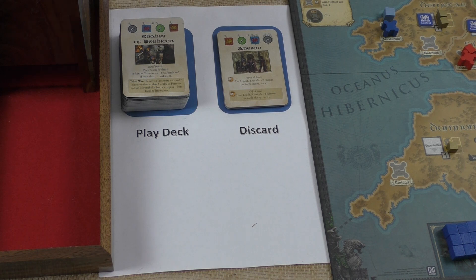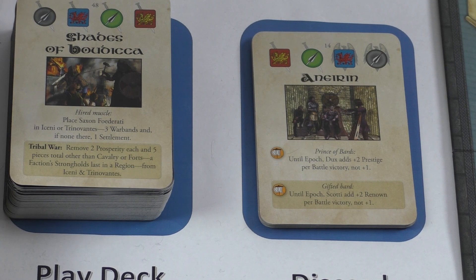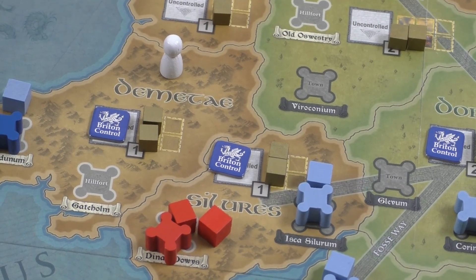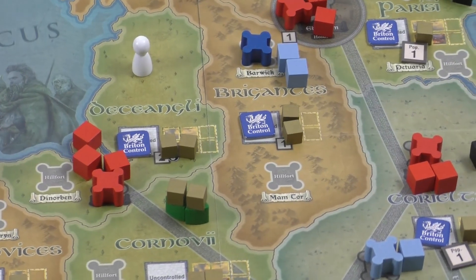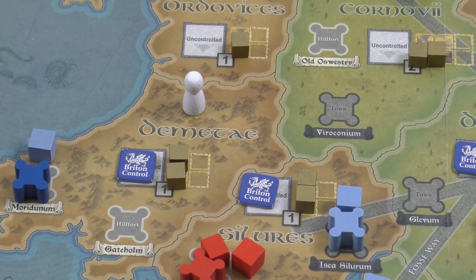Moving on to gameplay, we look at the Anirum card. The eligible factions right now are the Scotty and the Saxons, so the Scotty are going to go first. They're not going to use the card, and the die roll was too large for a return command, so they're going to do a raid with Ransom. There are no more inviting targets inland, so they will raid with Ransom in Demetai, Decangli, Karweti, and finally Wotodini.